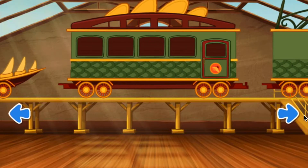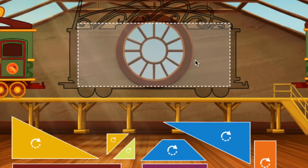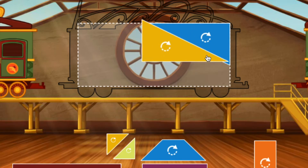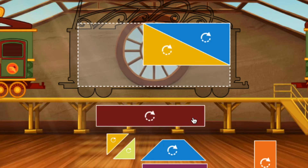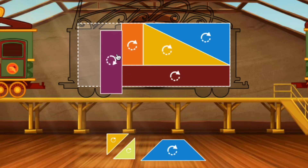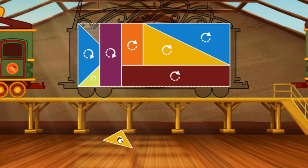Swipe to look at the cars. Click the car to choose it. To build your train, fill the rectangle with the puzzle pieces. Click the shape to turn it. Looking good. Nice. Looking good. Great. Rectangle. Looking good. Trapezoid. Looking good. Great. Triangle. Looking good.